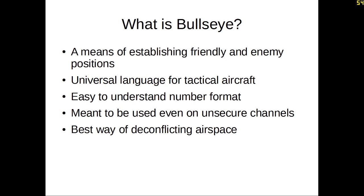So what is Bullseye? Bullseye is a means of establishing friendly and enemy locations and positions. When flying along and you need a bearing and range to a radar contact, or AWACS is telling you that you have enemies on your nose, you need the best format for conveying that. Since your aircraft is moving at all times, the position and bearing that they get from your aircraft might change aspect. Bullseye is a universal language for tactical aircraft — and even civilian aircraft — to give a position report for your location or enemy locations. It's an easy-to-understand number format.